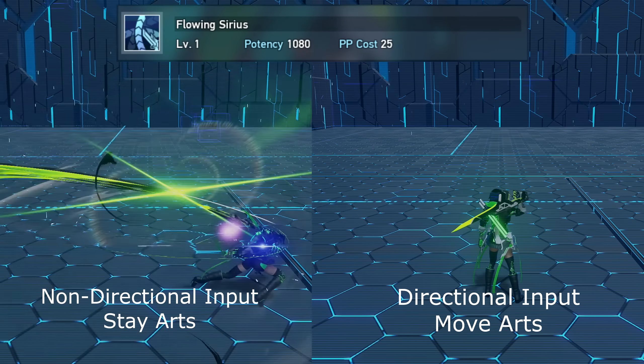For Flowing Series: the non-directional input does a series of three forward slashes, and you can hold this PA down to do an additional two, but this costs more PP, following up with a blast at the end. The directional input version has a slight movement dealing AOE damage.